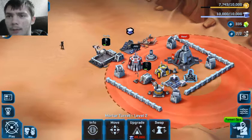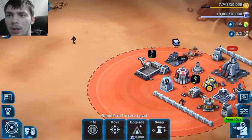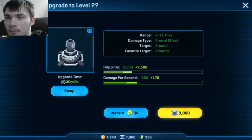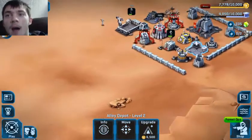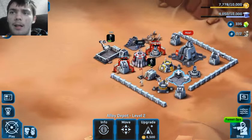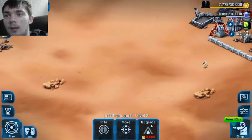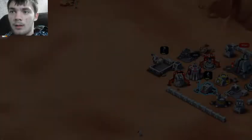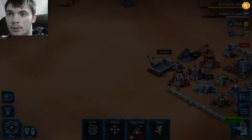I should upgrade some more of these turrets. We've got level 2 and level 2. I can't upgrade these yet — I need to get my credit stuff to level 3. I can upgrade these two though. I should upgrade the alloy depot but I don't really have enough for that. I just used both my droids, so I can't do anything. You've got to keep track of how many droids you're using, otherwise you're going to end up not being able to do what you need to. At this point, credits aren't really that big a deal and alloy isn't something we need to completely worry about yet — but we will have to soon.